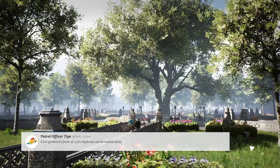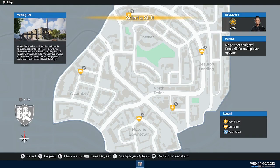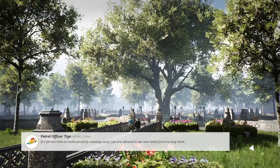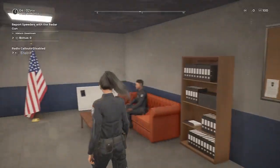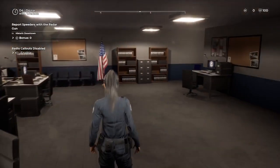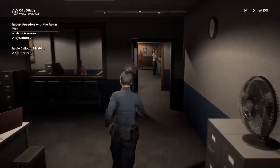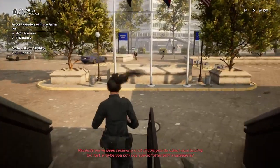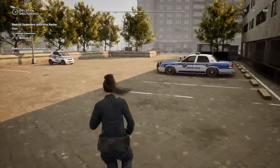We'll jump into a patrol but we won't actually do any patrol work — we'll just start the shift, walk outside, and disable radio callouts so we don't get bothered. There's something that needs fixing when you leave your police desk. Also, for some reason we keep getting light flickers — that needs to be fixed as well.